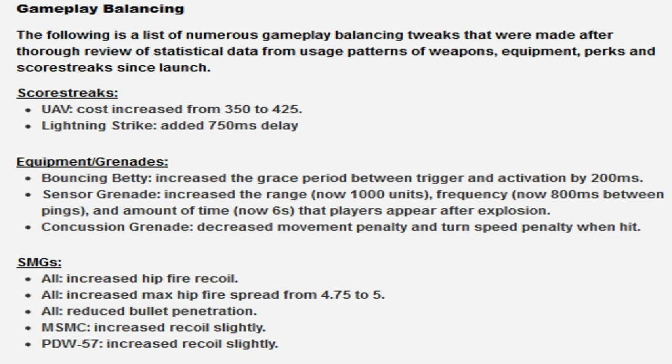All SMGs: increased max hip fire spread from 4.75 to 5 - so it's the spread, the range from left to right. You're not going to be able to just spray people. Once again it's going to slow the game down. All SMGs: reduced bullet penetration. It doesn't really matter - SMGs only shoot 9mm anyway, so don't expect to shoot through rocks and wood. That was kind of a gift to begin with.